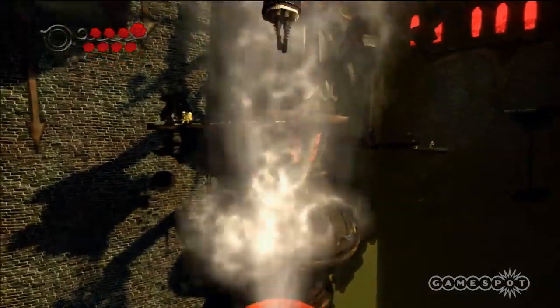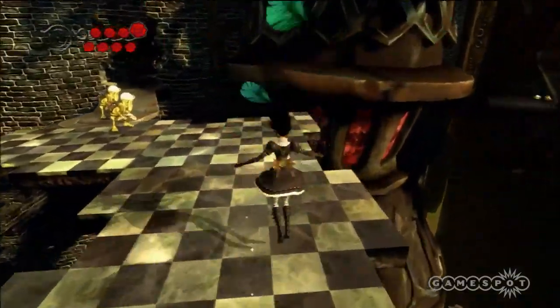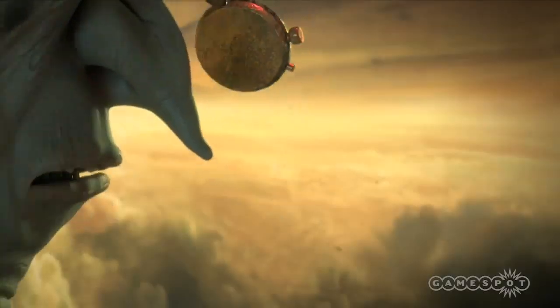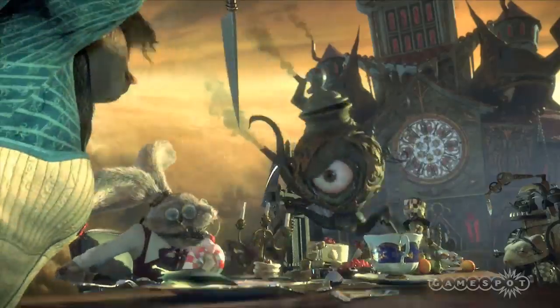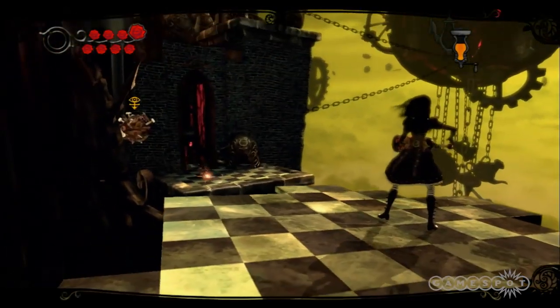The story picks up 10 years after the events of the first game. You don't need to have played the first game to enjoy this one, however those who have will see the return of familiar characters and locations expressed in this beautifully crafted environment. Like its predecessor, Alice is an action game with platforming elements.